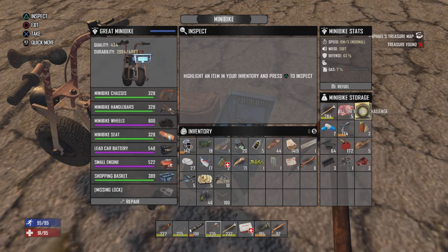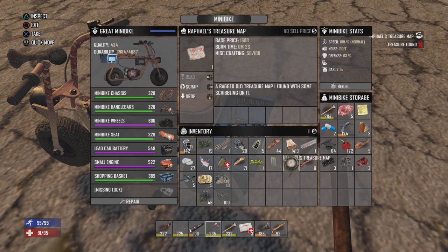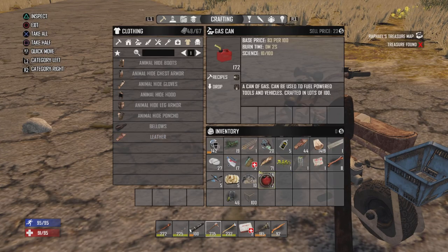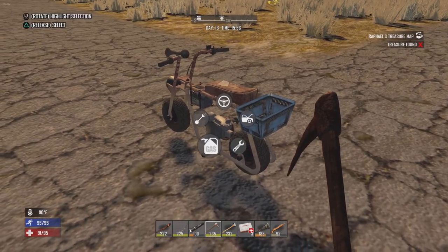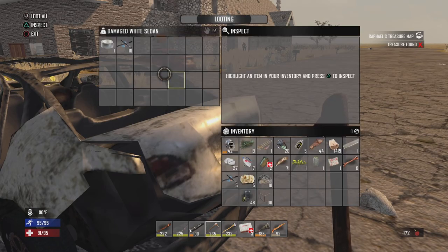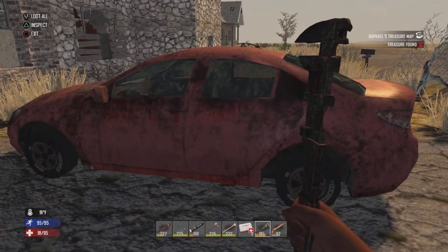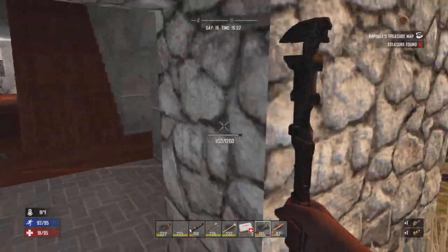I pulled up on the houses again and I did find a nice fire axe, and I did find another one of Raphael's treasure maps. Another good little find there — it means more loot once I decide to go get this treasure. I'm just going to refill the minibike a little bit. Read these cars real — there we go, duct tape. Just some brass and cloth, not really that exciting.